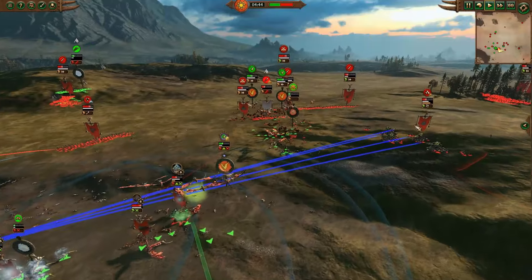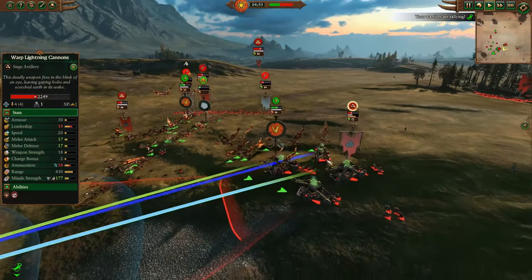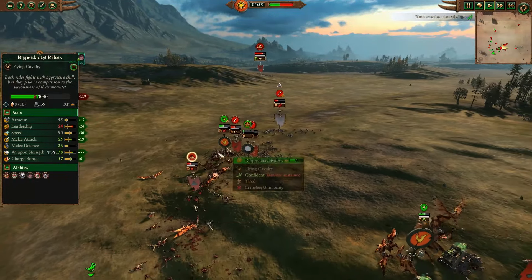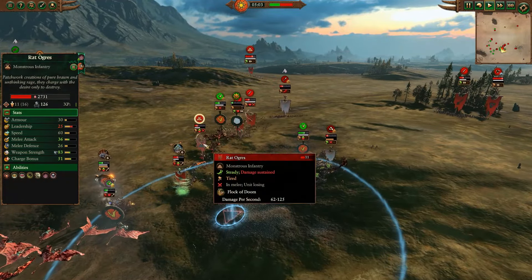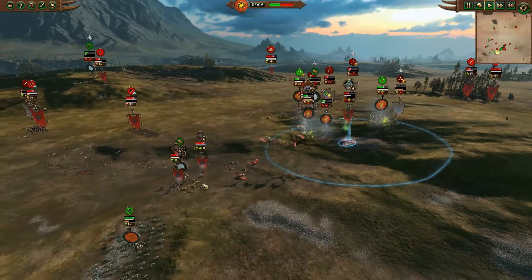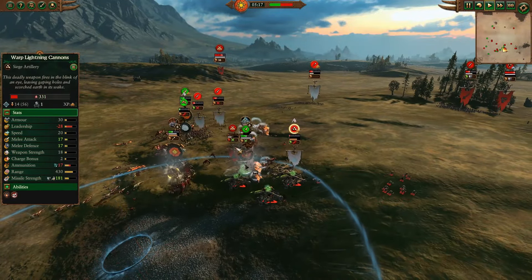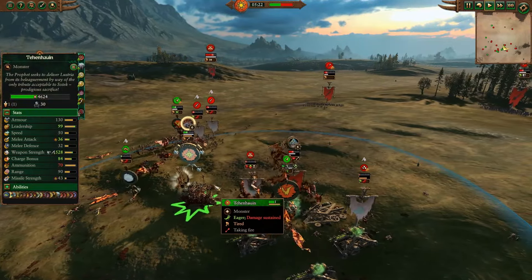The Ripperdactyl Riders are mostly chasing other stuff off. Somehow the Warp Lightning Cannon is back, and that's going to be a big problem for Lizardmen if they allow it to continue. Thankfully, they have a Ripperdactyl nearby that can jump onto it and start trimming it down. More Rippers fighting Skaven Slaves and Rat Ogres — if they focus the Rat Ogres, they'll be just fine. A Howling Warp Gale locks Tehenowin and his Ripperdactyl Riders in place for a moment. Warp Lightning Cannon is routed yet again, and Rat Ogres are barely hanging on.